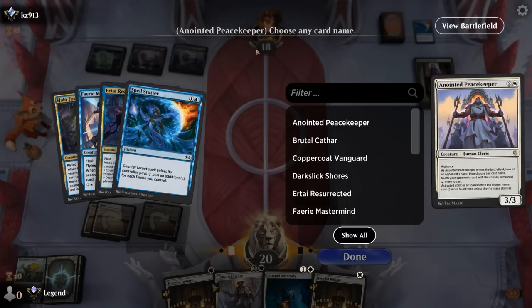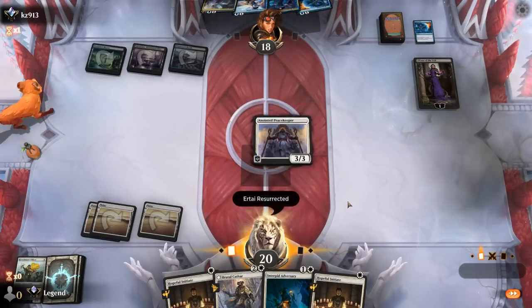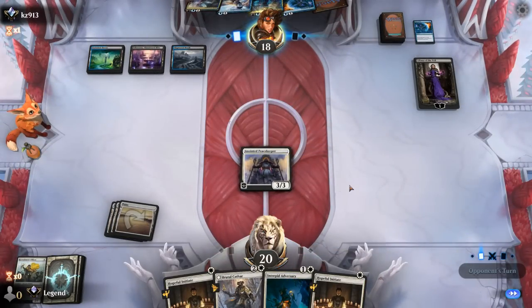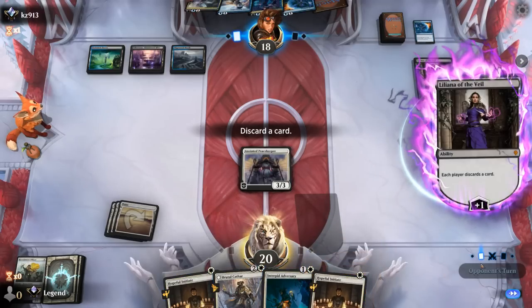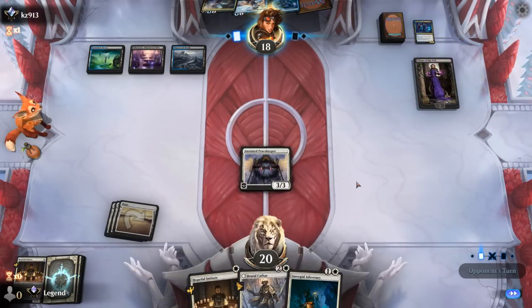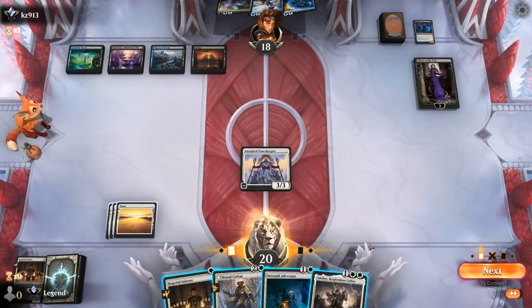If they play Halo Forager just as a blocker we can clear it with Brutal Cathar and finish off Liliana, so I don't think we need to name Liliana — I'd rather name Airtie. If they make us discard, probably let go of an Initiate. If their plan is Forager, we exile it. If they're planning to hang back with Mastermind to chump, we can play a couple more creatures into the minus two. Adlan is not going to resolve so let's start by attacking.